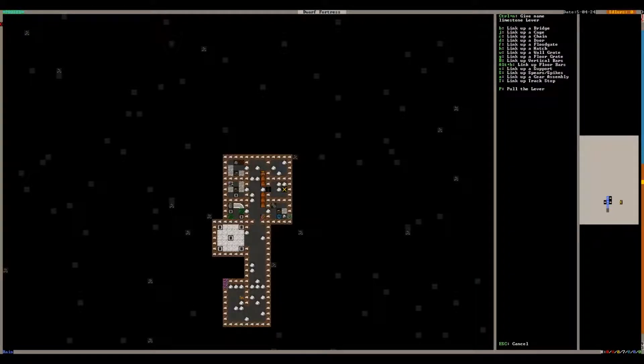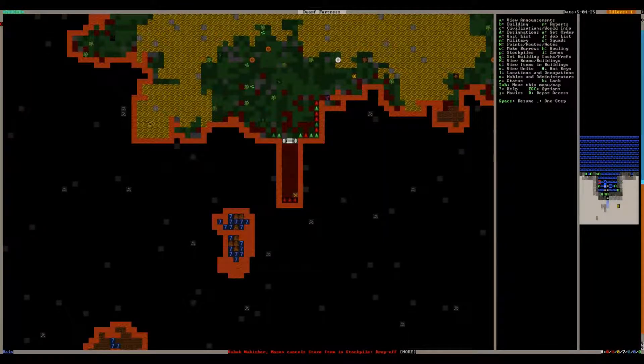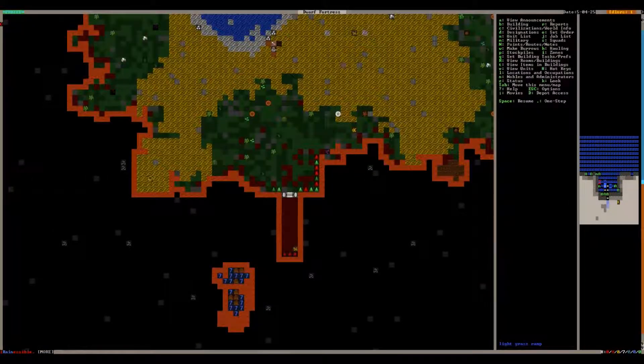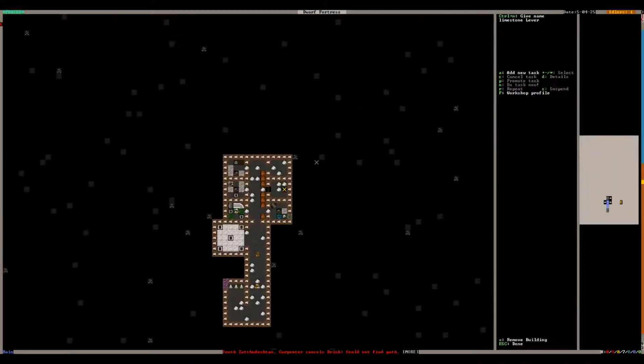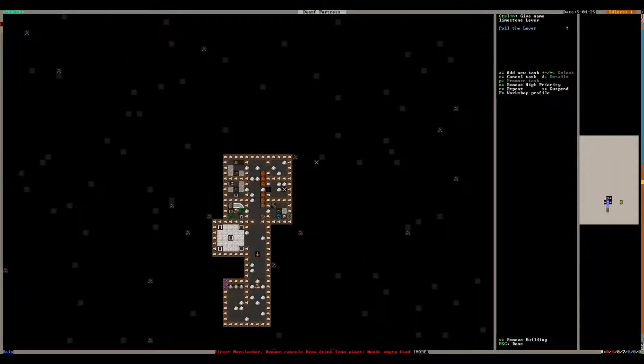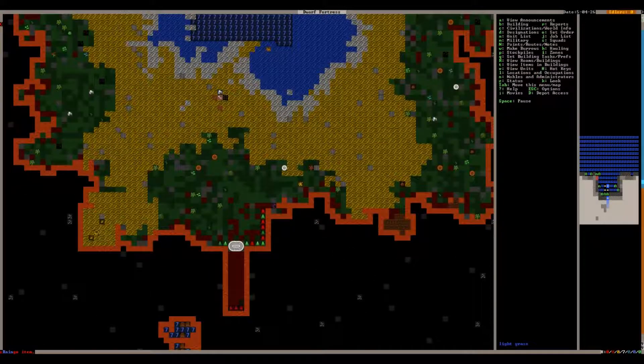Somebody is constructing a building and I think that's our door. Let's see what he has in his hands — go to inventory — yep, he's hauling that door. So now we've got a door here. We can look at it with the K key — it's a tower cap door. We can look at it with Q and say to keep tightly closed, or make it pet-passable so we don't get cats stuck in there occasionally. We can hit L to forbid passage so nobody goes in and out of the lever room, but for now we'll leave it alone.